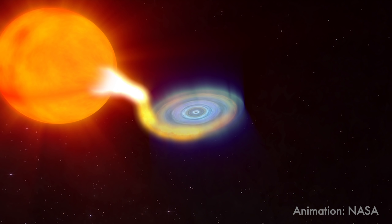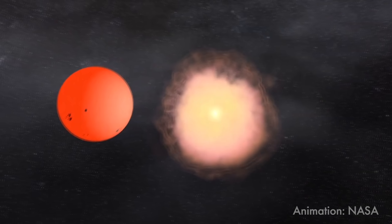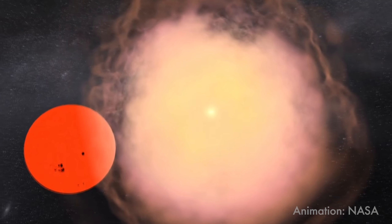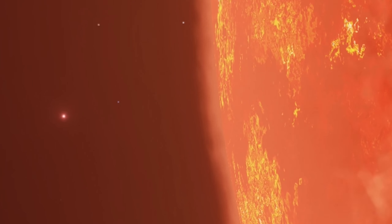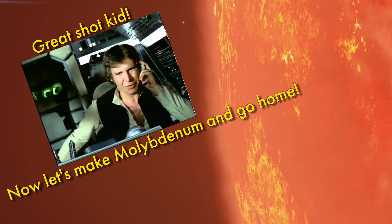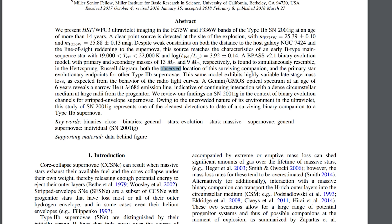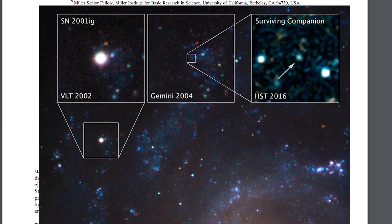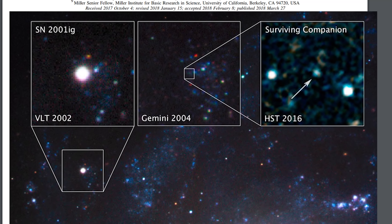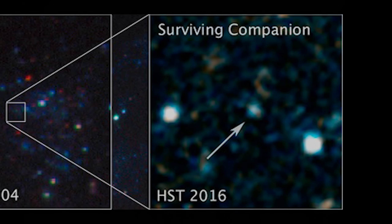There's also a version of Thorne-Żytkow object formation where you have a red supergiant and another star. That star explodes and makes a neutron star, and because the supernova is asymmetric, it just gets kicked right into the center of the red supergiant — which I love, because it's the supernova with really awesome aim. There are actually people who've studied very recent supernovae and think they might see signs of a companion to the star that died that survived the supernova.